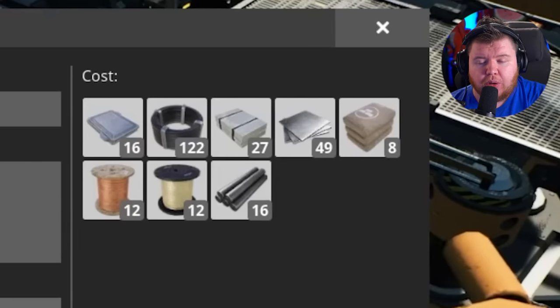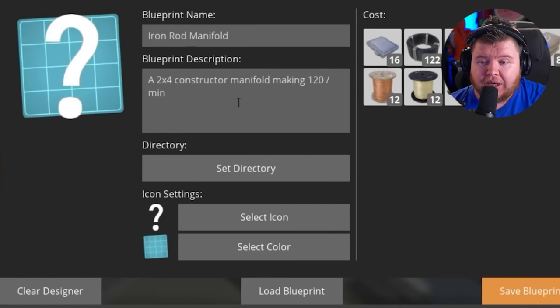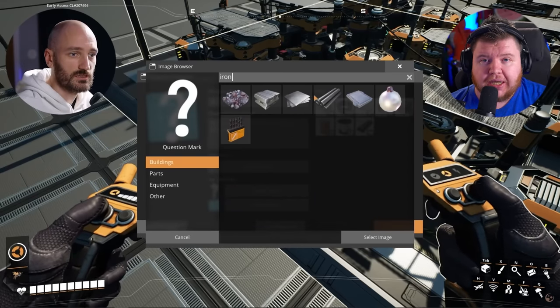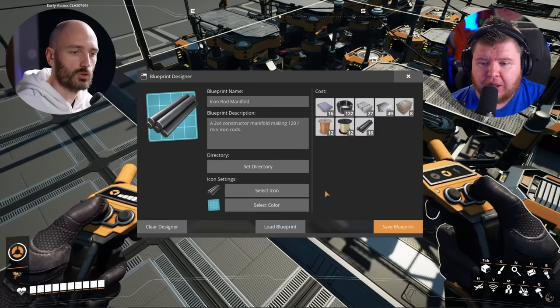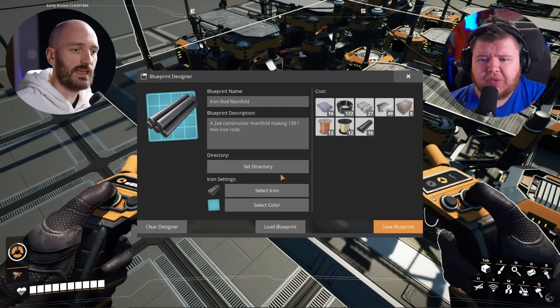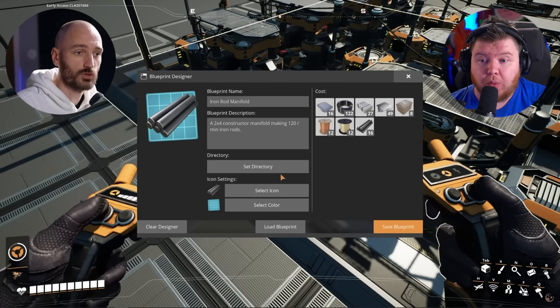When you're placing stuff down within the blueprint, if you set your recipes and do your overclocking, they will actually stay in there. We can see on screen the cost — what he's put down is what it's going to cost when he places down the blueprint. We have the blueprint name, the blueprint description, and we can also select an icon and the image. You can see he's doing the rod image right now, and he can select the color of the background to categorize them — maybe a different color for each belt mark.